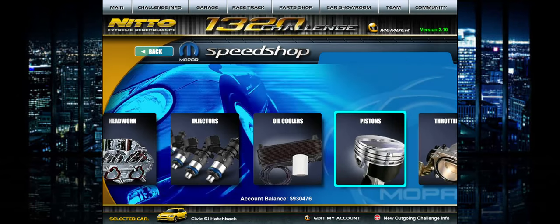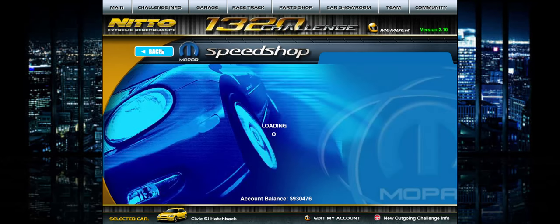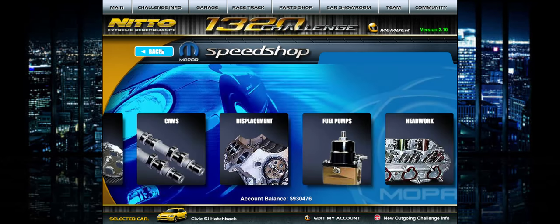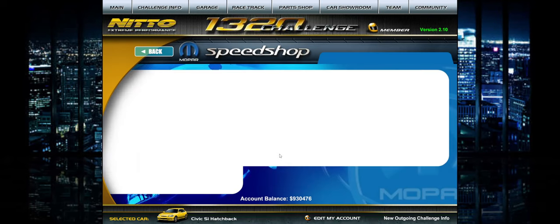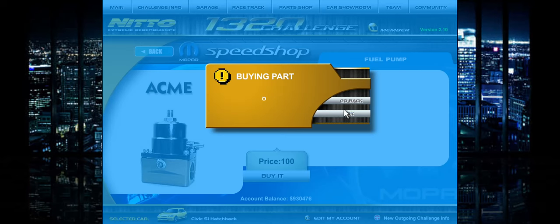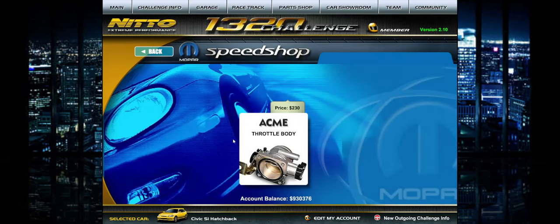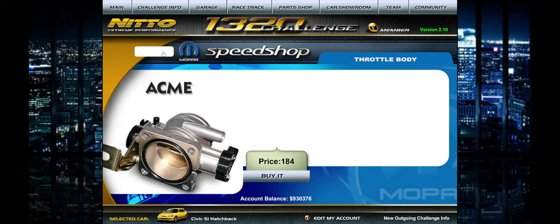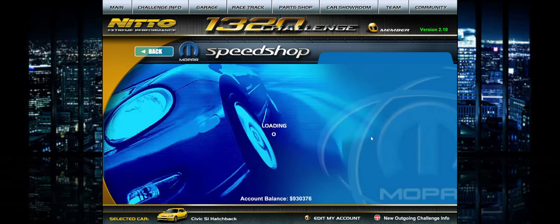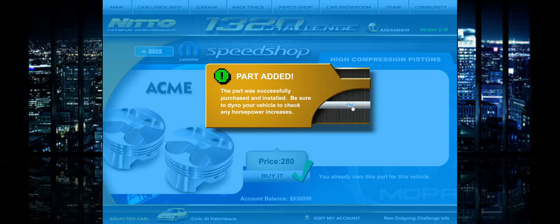How much are pistons? Highs are cheaper at $280. What about fuel pump? $100 — hell yeah. So we'll do $100, that puts us down to $280. What about a throttle body? $184 for a throttle body is really good. These high-comp pistons were exactly $280. Let's do it. We have spent exactly $4,800. Let's go see what this thing dynos out to.